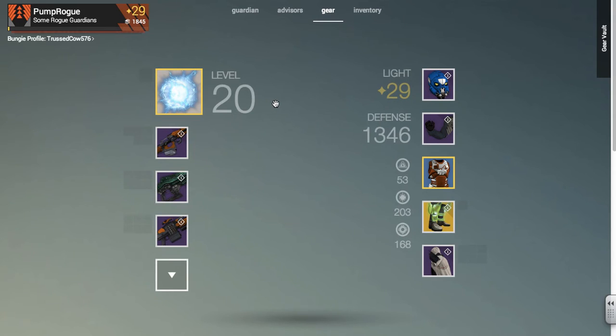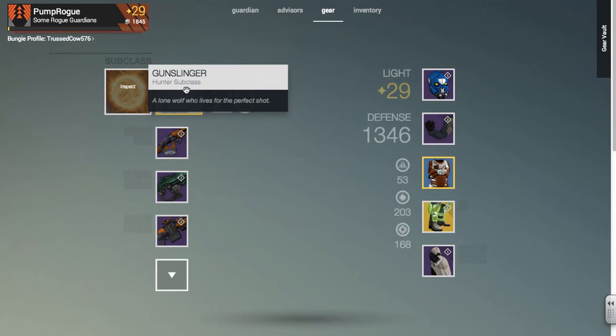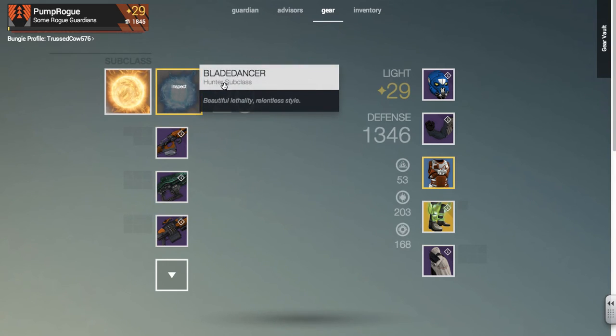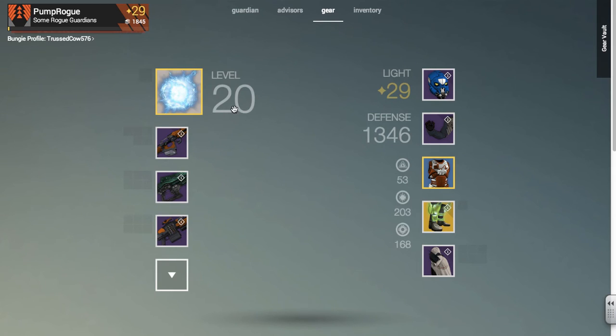On a side note, there was a leak for Xur's inventory, and turns out it was right. Be looking for more of those leaks if you want to know what Xur will be selling in the future. This week he's selling Helm of St. 14, Young Ahamakara's Spine, Skull of Dire Ahamakara, and the Icebreaker. So if you want to get your hands on that Icebreaker, you should probably go do that.